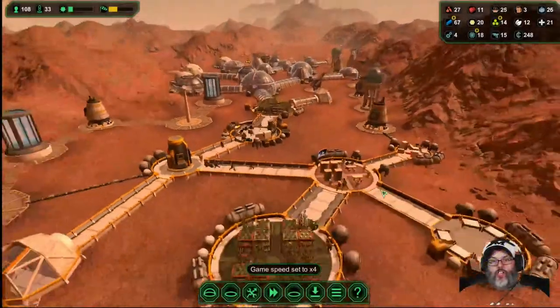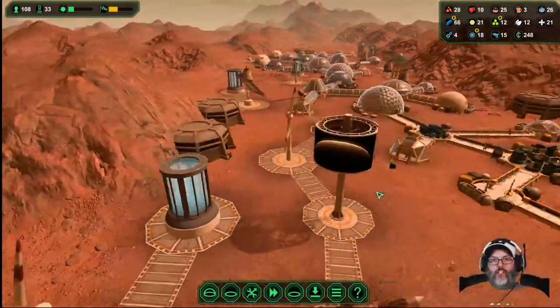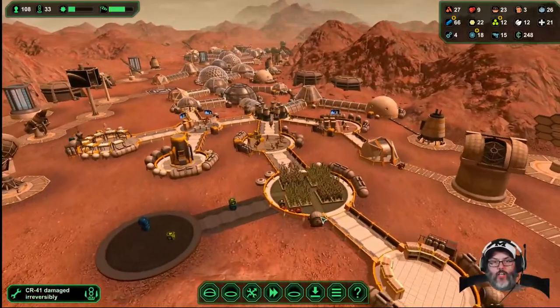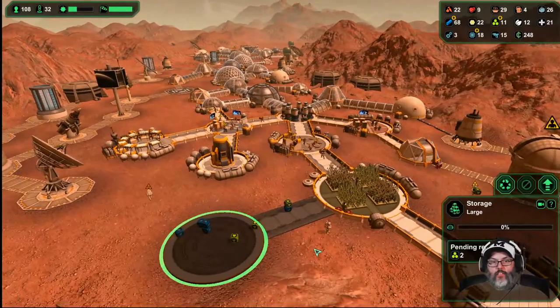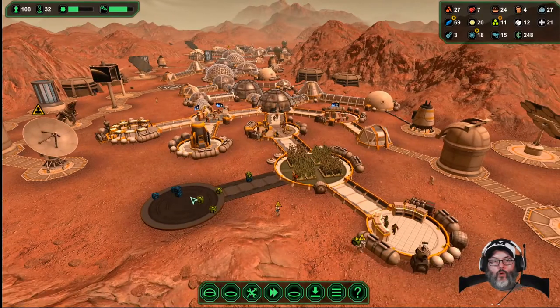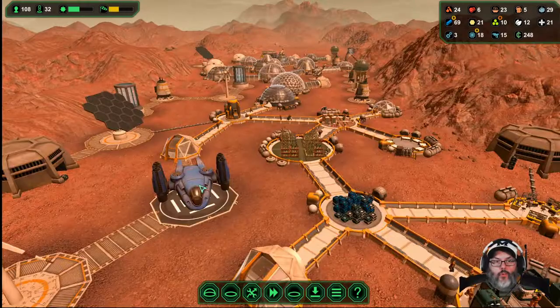Hey guys, RC here, back with Planet Base — this is episode 11. Last episode we did a little expansion: built a new biodome, a new lab, and we've got a storage facility going in for the food products.